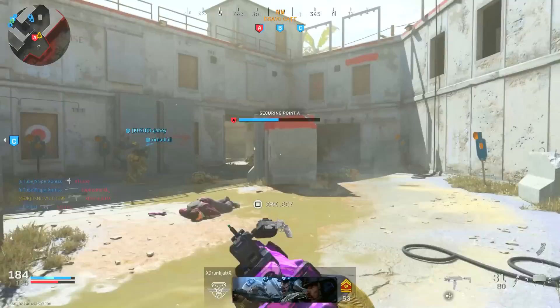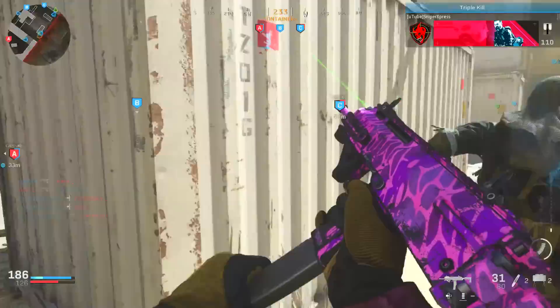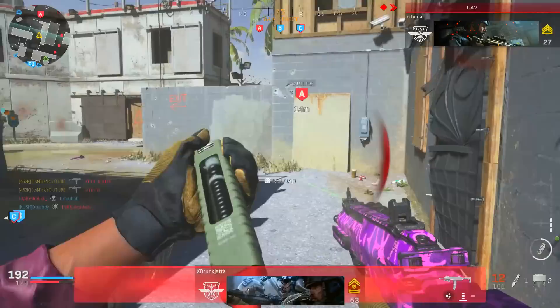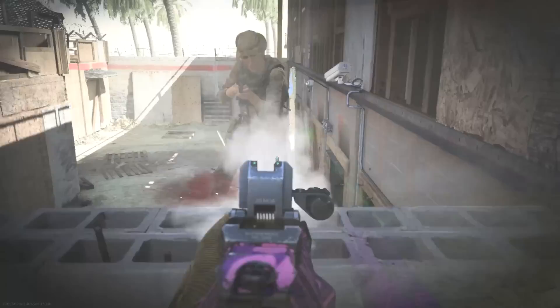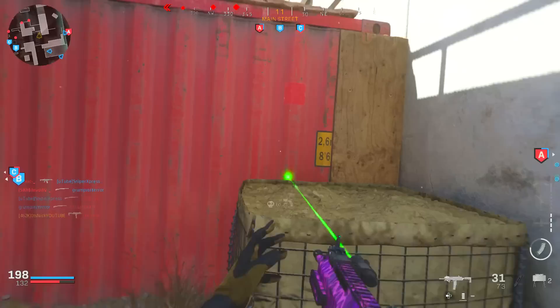Next, you want to run a UAV and Advanced UAV. This is super important. The Advanced UAV I really like because even if the enemies are using Ghost, it doesn't matter — you can still see where they're at, and it shows you the direction the enemies are coming from: if they're running straight towards you or with their back against you. It shows you literally everything, and I believe it only lasts 45 seconds. So if you're playing in a party, try to get your teammates to run this one too. When you do have that UAV and Advanced UAV up, it doesn't mean you have to rush the enemies — wait for them to come to you. You'll know where they're going, so just go to where they'll be and hold that area.